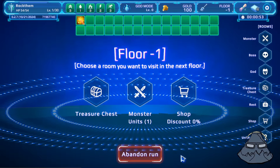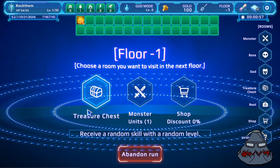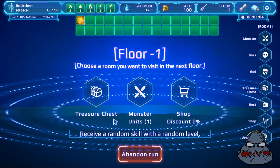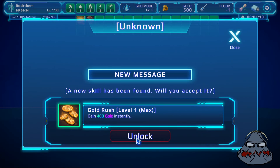Alright, we got the extra mana. Every floor you have three options: fight a monster, go to a treasure, get something random, a skill or random level, or go to the shop. You have 100 gold right now. I'll start with a treasure chest — we get 400 gold instant, which is pretty nice. That allows us to buy some cool things from the shop.